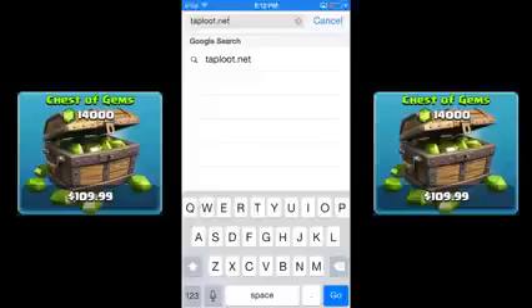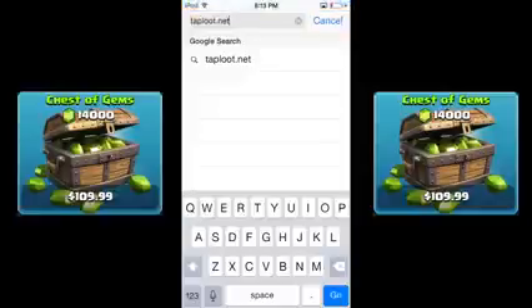What is going on guys? My name is Patrick aka ChiefPat and today I'm bringing you guys a brand new video on how to get free gems in Clash of Clans by using an app called Taploot. You download free games and apps, run them for 30 seconds, and it gives you points which you can redeem for gift cards like Google Play and iTunes, which give you gems inside of Clash of Clans.